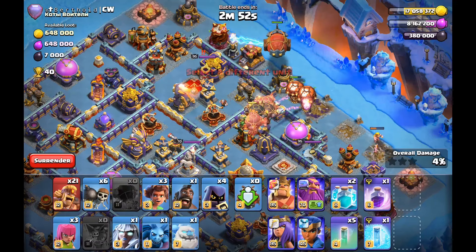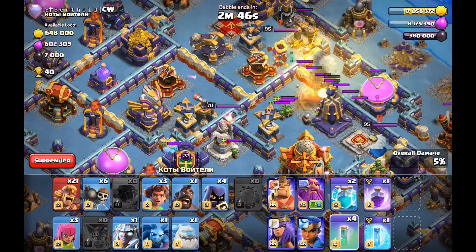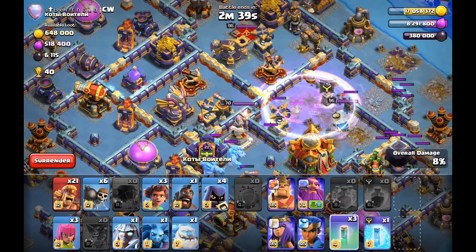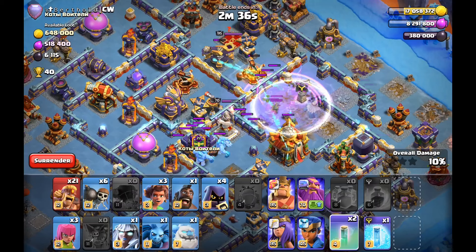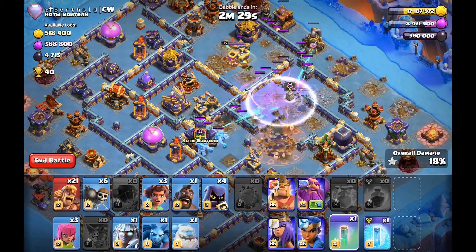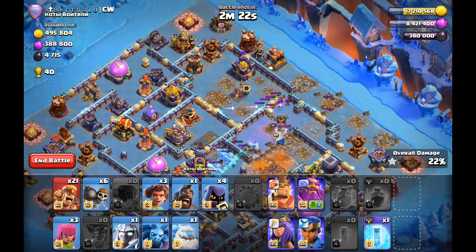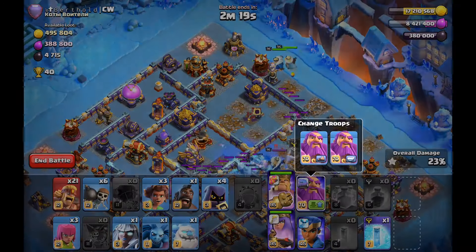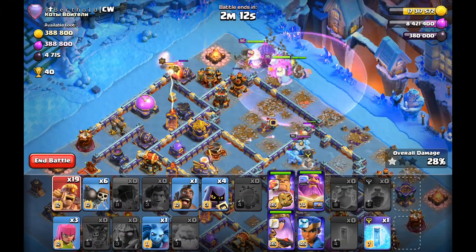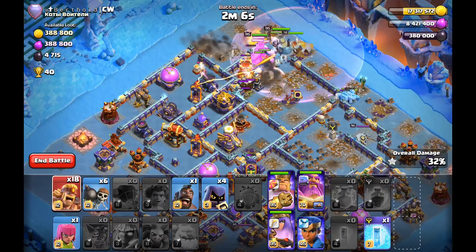Let's go on to this attack — this blimp approach is what is actually possible to do now. I know there were no initial traps triggered, but just because there were no traps doesn't mean it's low risk to send your blimp right above an area that could have three Seeking Air Mines, multiple Giant Bombs, and Spring Traps. With the rocket loons, it gives you safety going through that area with the blimp.